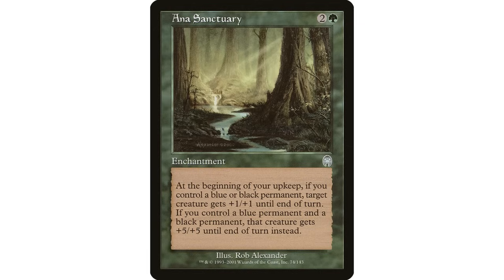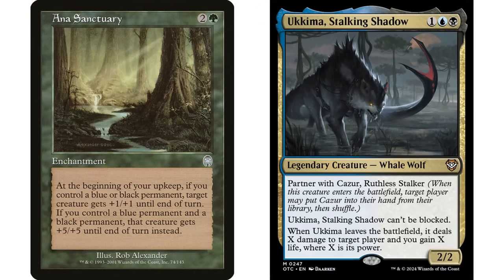I really like enchantments that sit on the battlefield and give free effects every upkeep with no mana investment. You can give this pump to any creature, and in a Sultai deck having both blue and black should be easy. For example, Ukkima, Stalking Shadow is a commander you want to pump — it's unblockable, and with the partner Cazur you have exactly the right colors. You don't even need Cazur in play, just Ukkima. Making your unblockable Ukkima a seven seven sounds pretty good.